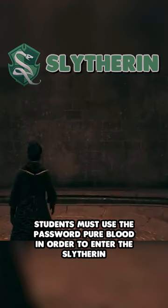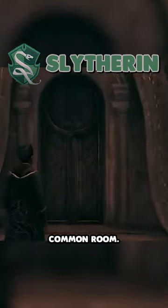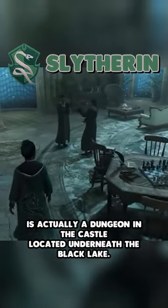In order to enter, students must use the password 'pureblood' to enter the Slytherin common room. The Slytherin household is actually a dungeon in the castle, located underneath the Black Lake.